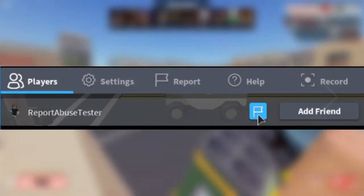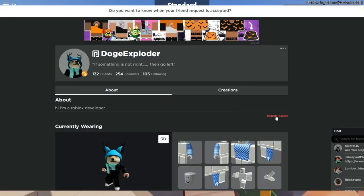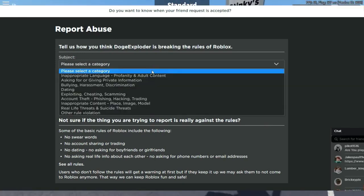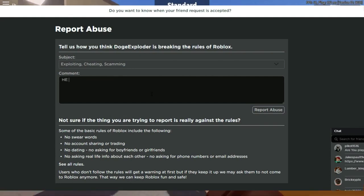The Report Abuse function is the best way to notify us of rule violations and inappropriate content. It sends reports straight to our moderators and allows us to keep track of repeat offenders so that appropriate action may be taken against their accounts.